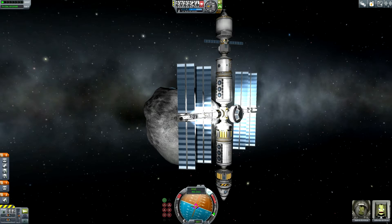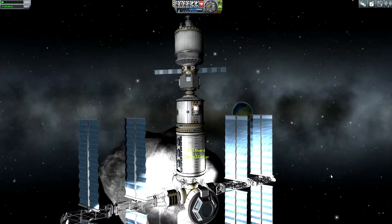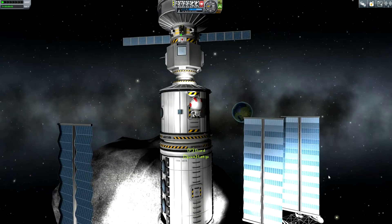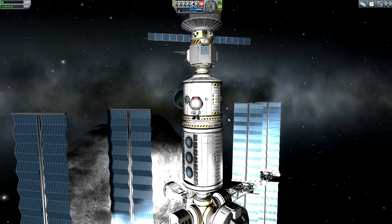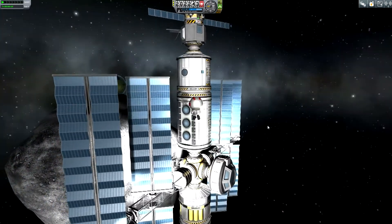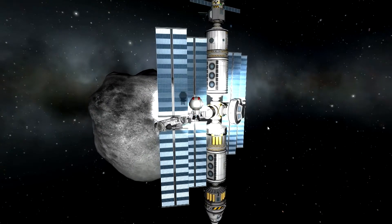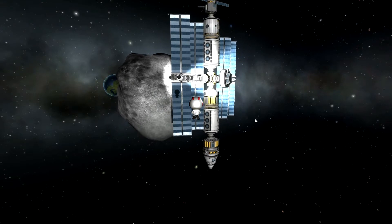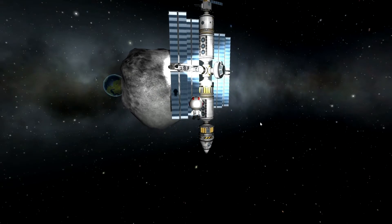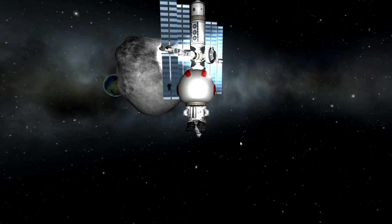The first of the two Kerbanauts who will leave the asteroid station is Jonsky Kerman, who is looking forward to fly back home to Kerban. He can now go on a short EVA to access his spacecraft and also to inspect for the last time the asteroid station. That's so cute — I'm all the time so amazed by this great piece of technology attached to this huge piece of rock orbiting around the moon. It's also so cute to see the shadow of Jonsky Kerman on the solar arrays.